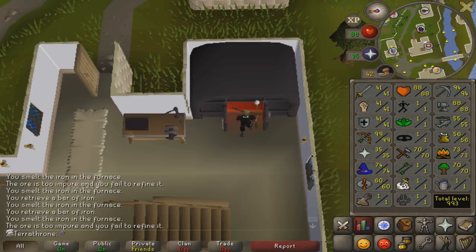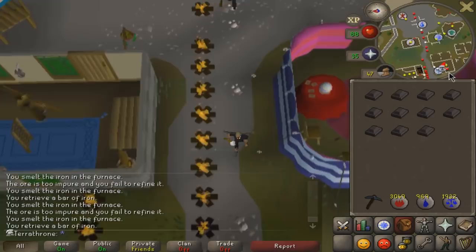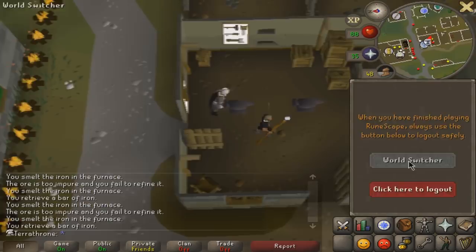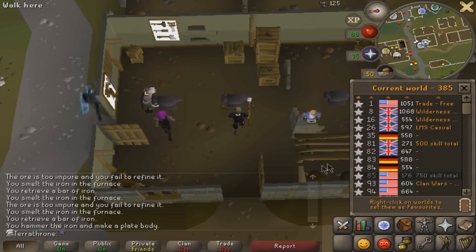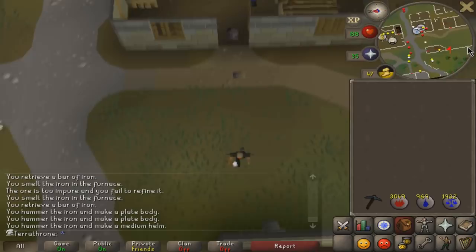If you're looking for decent goals to get yourself going, a really nice one is to get either 508 or 758 total level to access the different free-to-play total level requirement worlds — listed as 500 and 750, but since member skills start at level 1, you actually need 508 or 758. These worlds are really nice because there are very rarely any bots and they're less crowded for resources like mining and woodcutting, so you can avoid lots of bots.